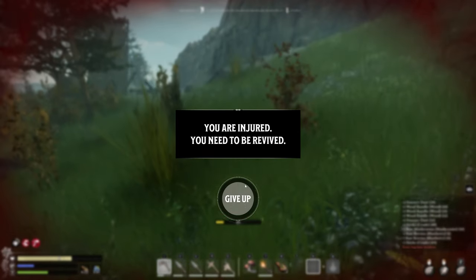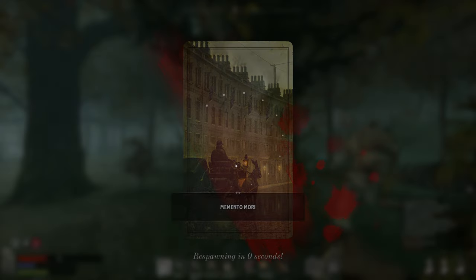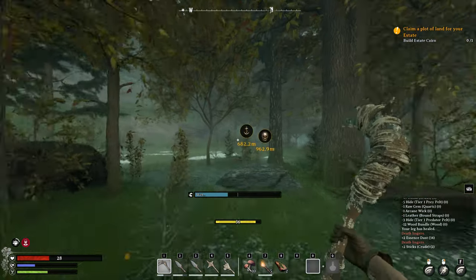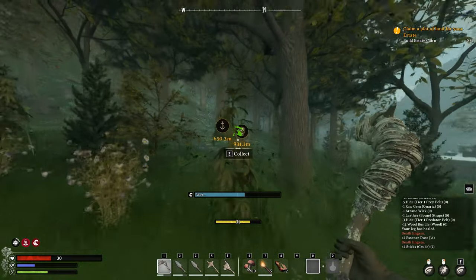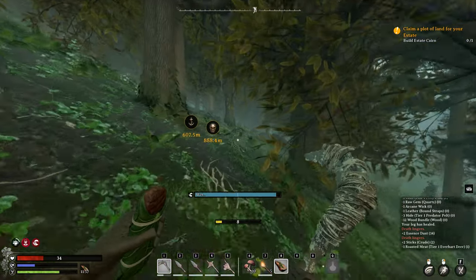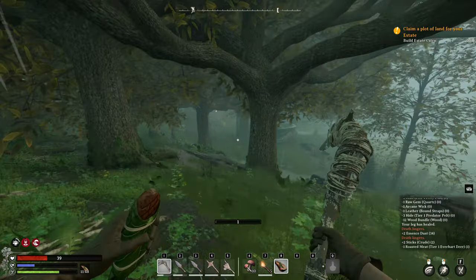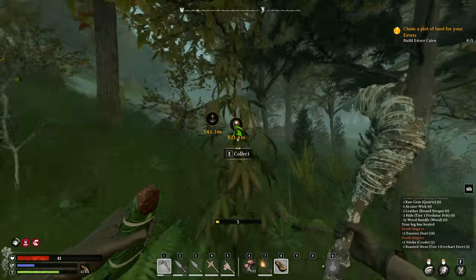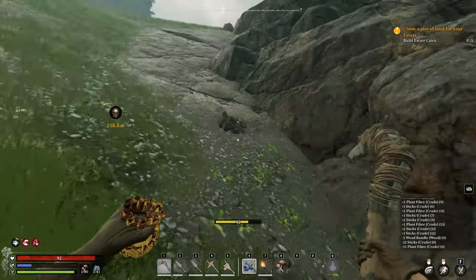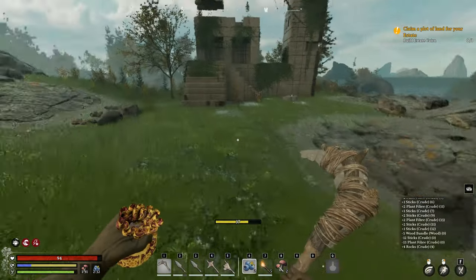Oh I didn't mean to do that - I pressed the wrong button. I accidentally pressed the wrong button and fell off the edge of the cliff. Right mouse button - you do this lunge thing, it's not an ADS which I'm so used to. That was my fault. Let's go back and get our stuff quickly because I'm getting really wet. Got my stuff back - ran into a bit of trouble on the way here but I got it. Right, let's build!